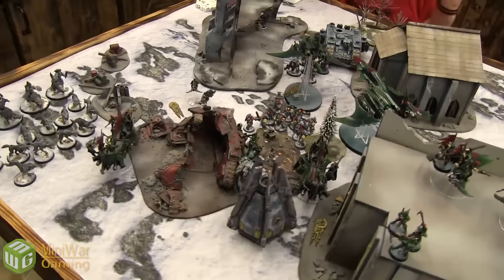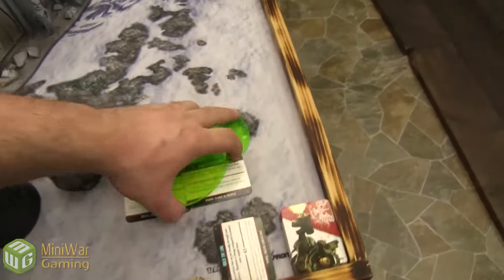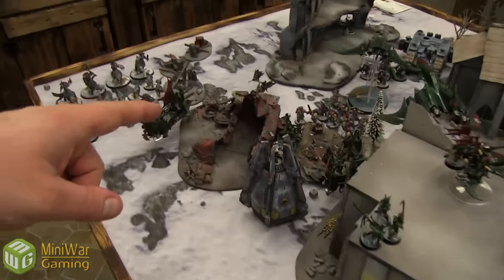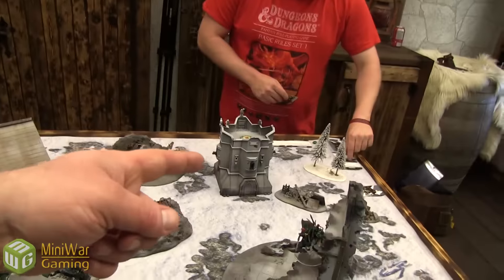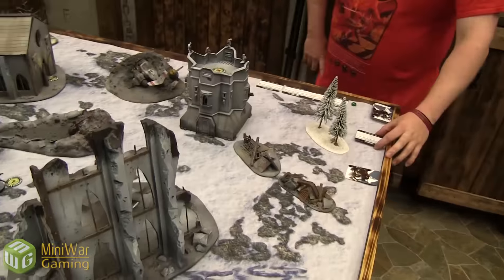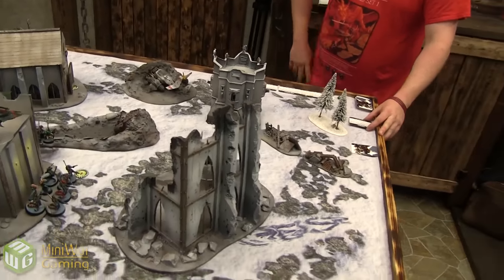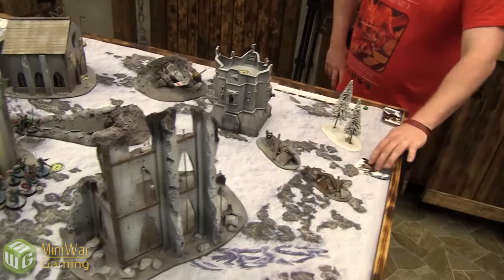End of turn two. Dark Eldar score two marker fives — two points. Space Wolves score marker four and marker five — four points this turn, bringing Space Wolves to six total versus Dark Eldar's one. Space Wolves discard Assassinate — character still hiding.